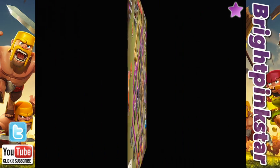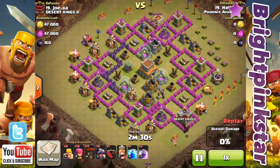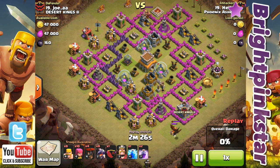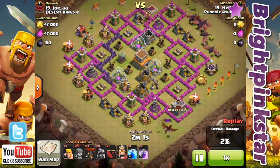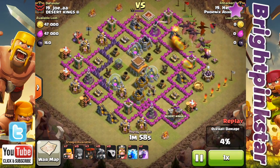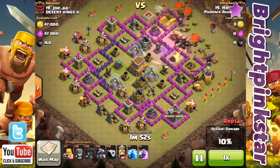The first raid I'm going to show you is by Helie — she's our Town Hall 7. She started off by luring the clan castle with a barbarian, and a dragon has actually come out. She's just luring it down to the builder's hut at the bottom. Now she's dropped some archers around the dragon to try and take it out, but unfortunately they started to target the elixir pumps. She's trying to circle them around the dragon to avoid the splash damage, but unfortunately there weren't really enough archers. She's now dropping her dragons over at the far right-hand side.